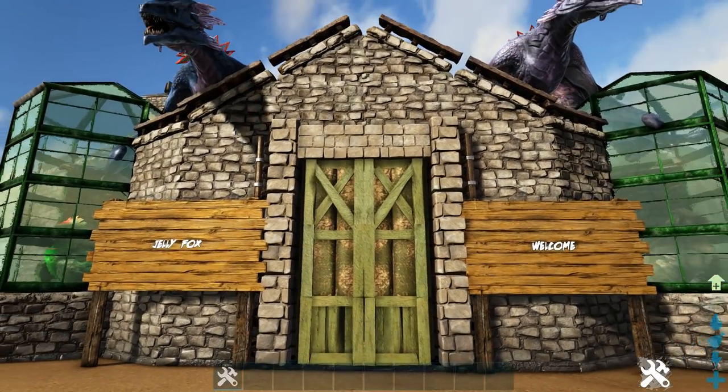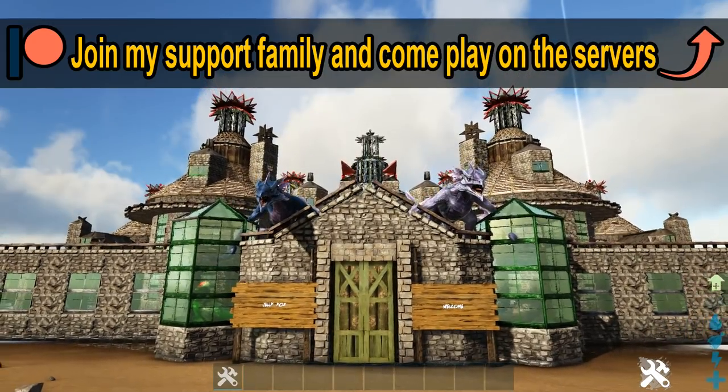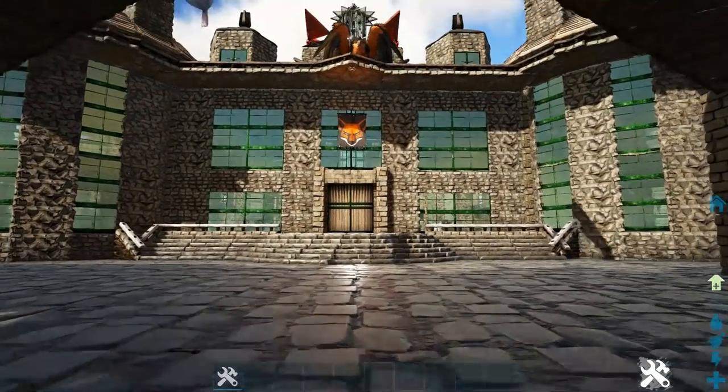Enough talking, it is now time to showcase the base. We're gonna step back a little bit — check out what you see when you get to the base. Now we're gonna open up the doors and check it out on the inside. Let's close the door before evil gets in.